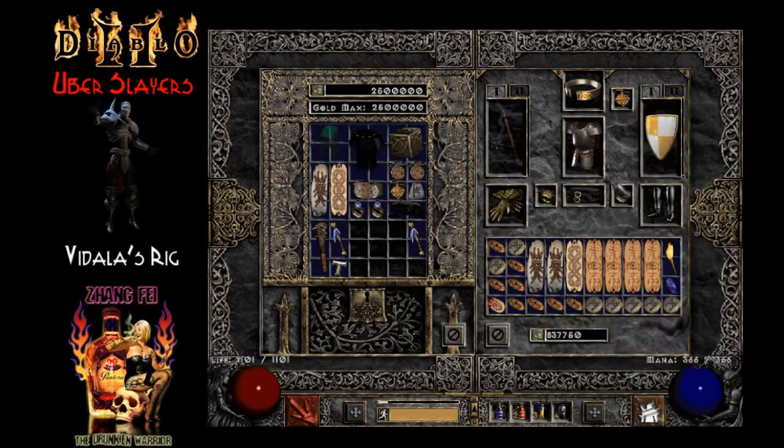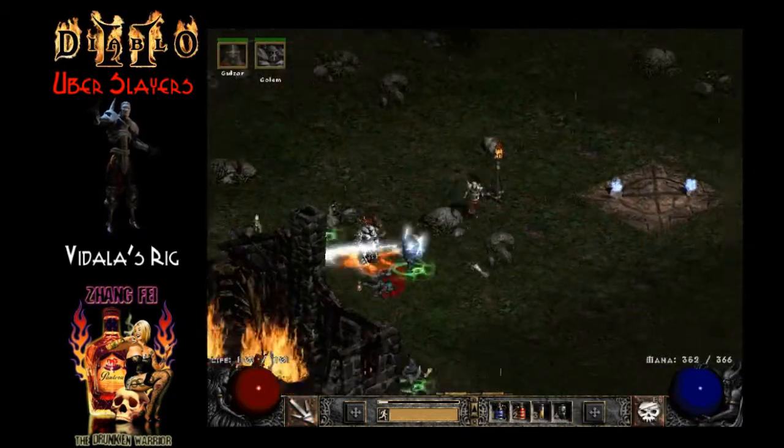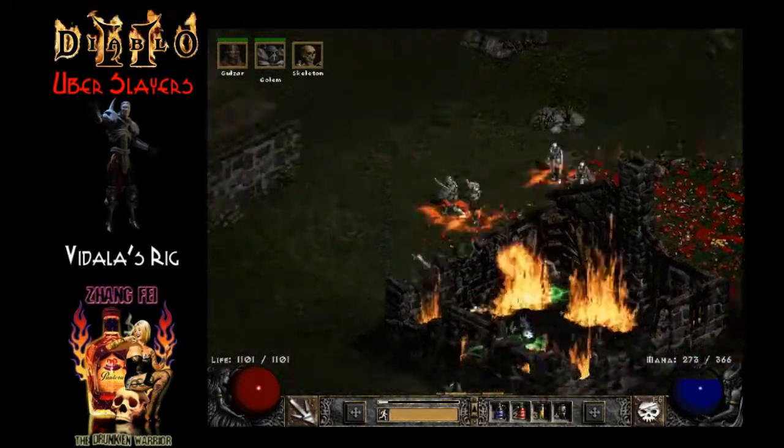Definitely my favorite Iron Golem to make — the Fanaticism aura helps you revive so much. A lot of Summoners use a Beast double axe, but I just don't see a point.